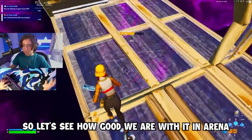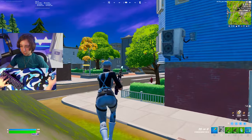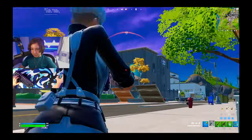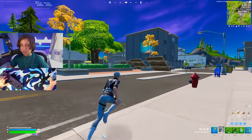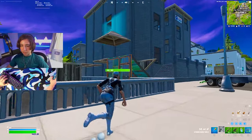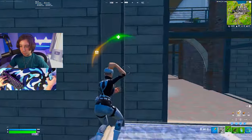Let's see how good we are with it in arena. I literally spent the entire first half of this game just looking for people, and now I'm in Tilted Towers — finally there's actually some people here. I'm going to mainly target this guy inside of this building because, to be completely honest, he did not look too good at all.